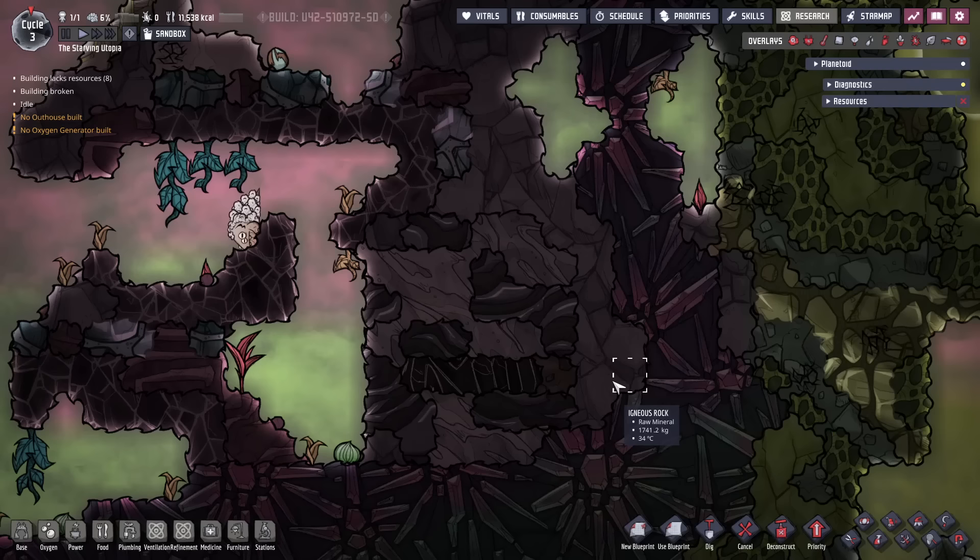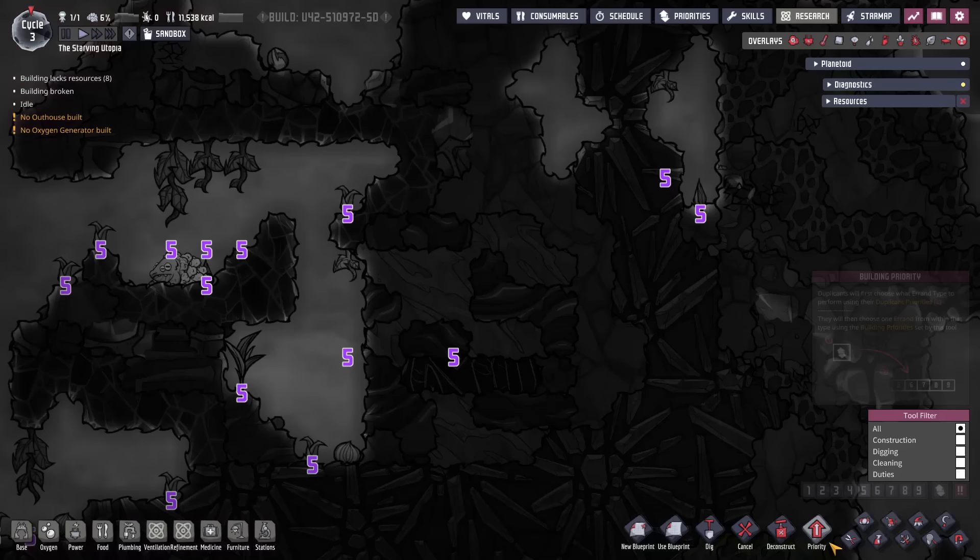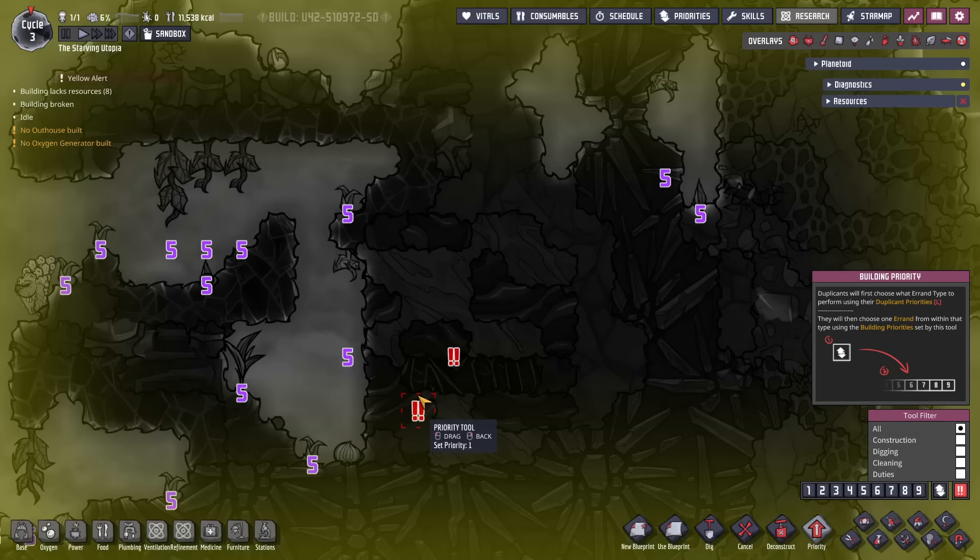When buried, it's not obvious what type of geyser it is, but there is a trick to see this without digging. Use the priority overlay on the P hotkey, and select the double exclamation mark yellow alert. Drag this over the geyser, and it will create an alert notification in the top left. Hovering over this shows which type of geyser it is. Once done, simply set the priority back to normal to remove the alert.